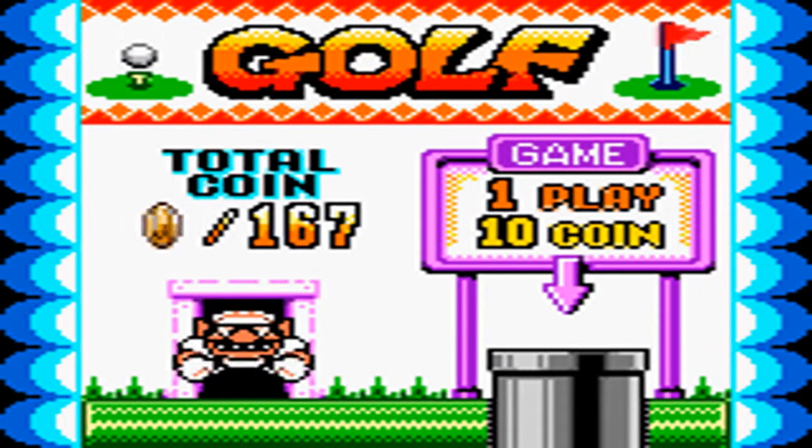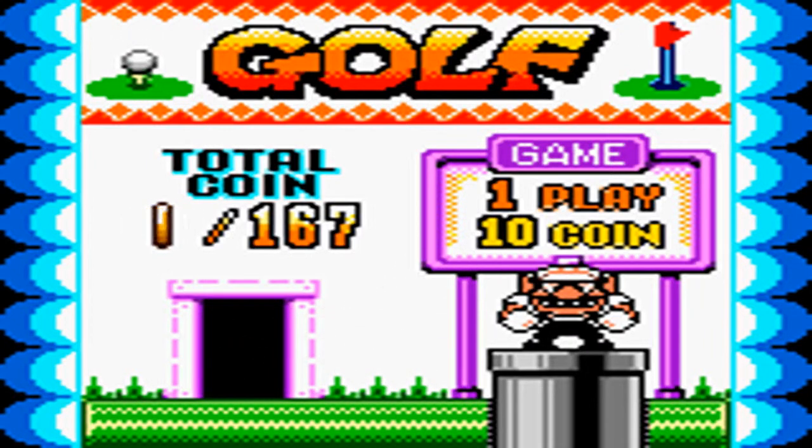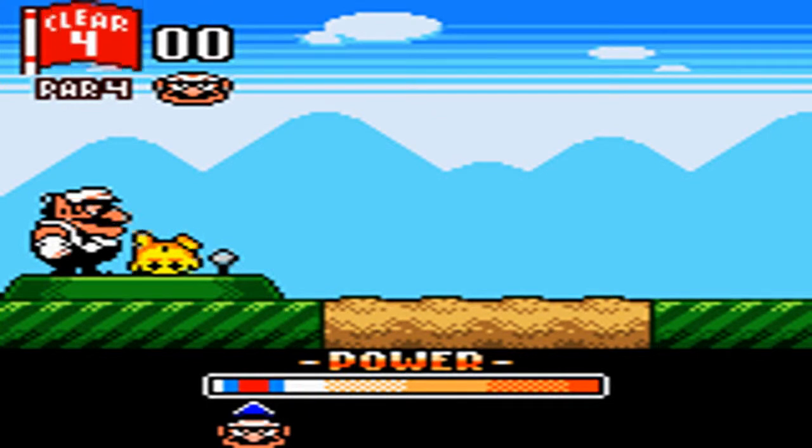Oh, what the hell? What kind of door is this? Oh, here we go — the golf minigame. So that's what the coins are for, playing this game. It looks like it's ten coins a pop. Oh look at that, we get to go down a pipe, Mario style, like I was wishing for.